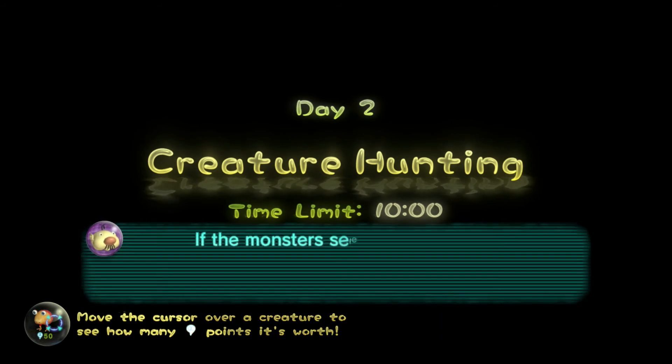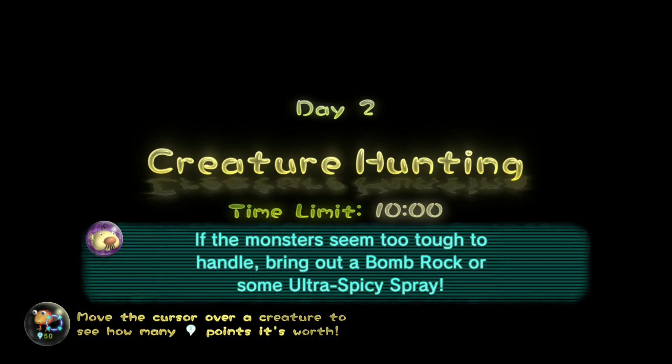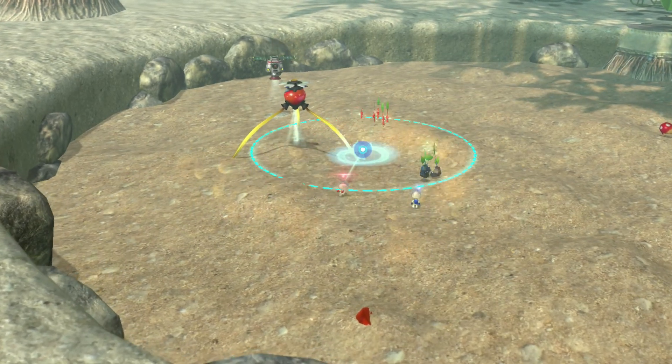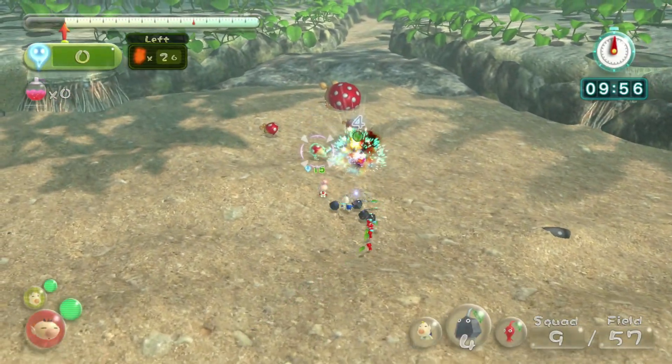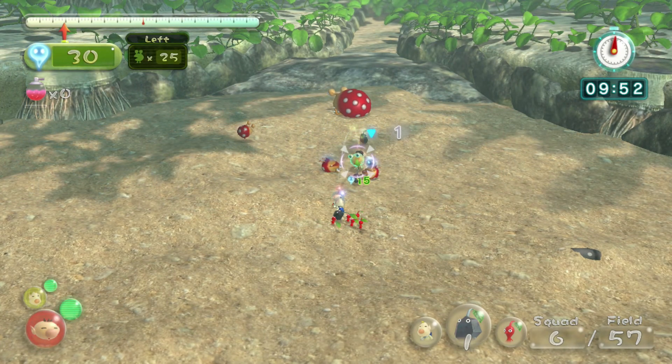It's not that hard of a mission, and there are some things near the start that I ignore and I recommend you ignore them as well because they only waste time. We start off with some rocks and reds and there's a few little Bulborbs and there's a big Bulborb. What you want to do is kill the little ones first, get them out of the way.